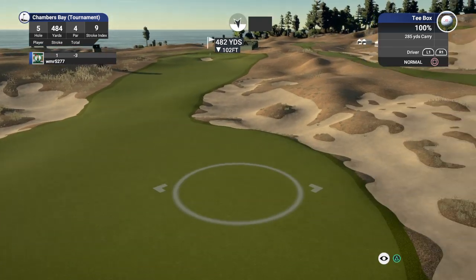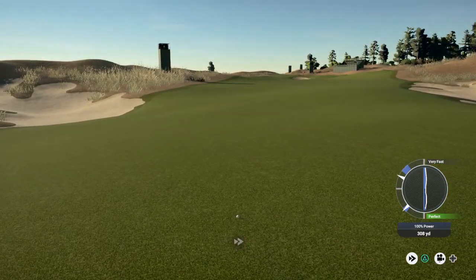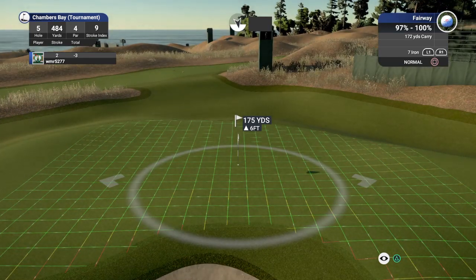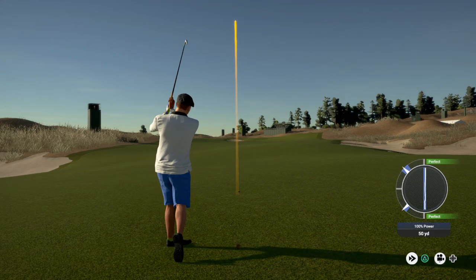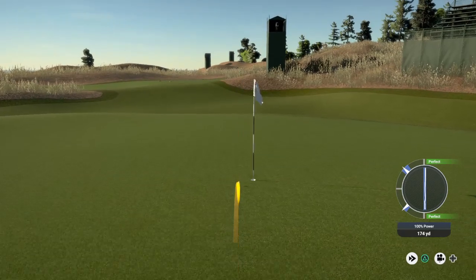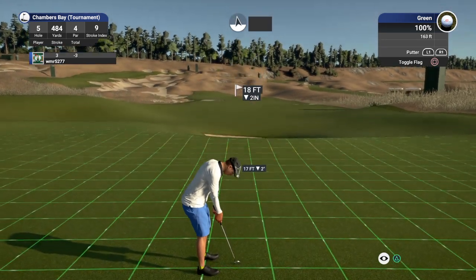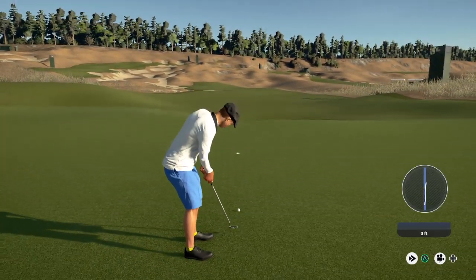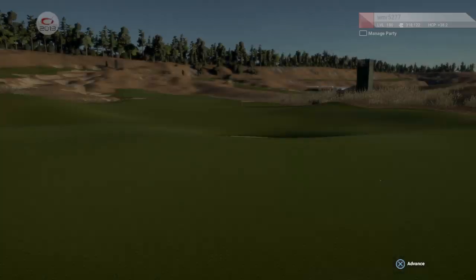Let's see what happens here on this par four. Let's go ahead and drop this one into the fairway and take it from there. You're looking at around a 175-yard shot here. Heading for the green here. This putt for the bird. Yes. And four under par after that hole.